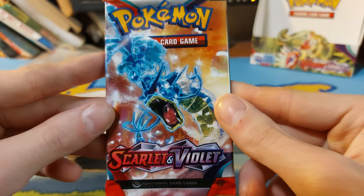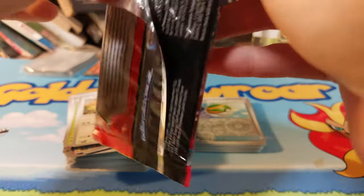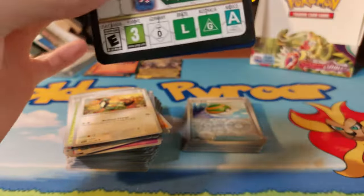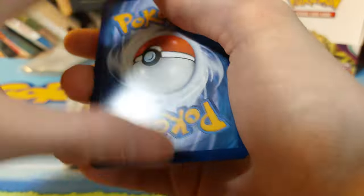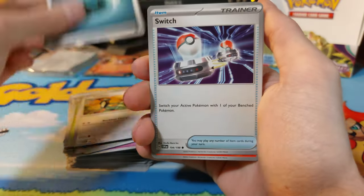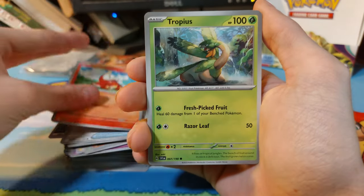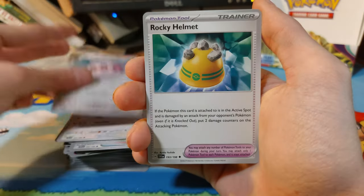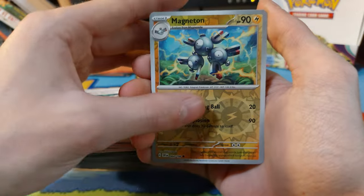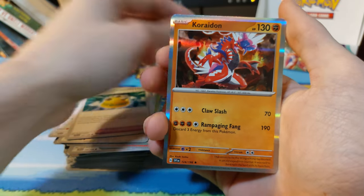Can we hit something good out of the final pack? I'm hopeful but not extremely hopeful — I mean, the fact that we managed to hit one more full art out of this box was in my opinion kind of crazy. Let's see: Dark Energy, Energy Switch, White Coco, Lifeful — not Lifeful, thoughtless as always — Flamingo, no not you, you creepy thing. We have a Magneton, we have a Hawlucha.